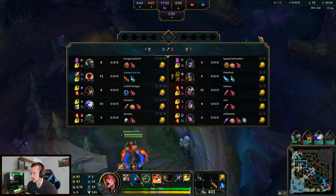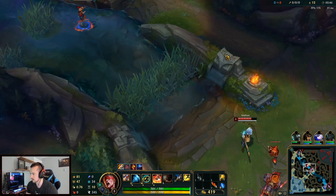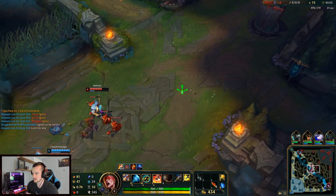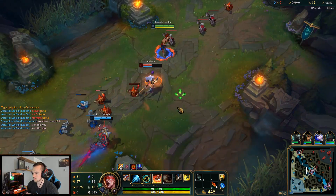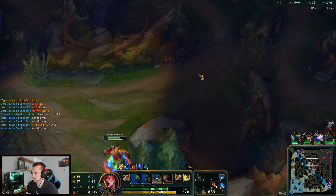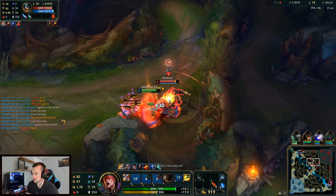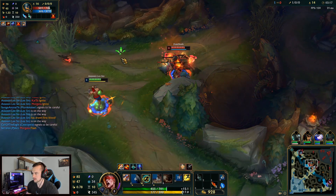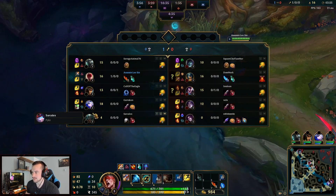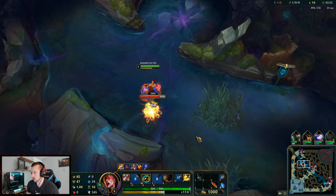I'm against Olaf. Olaf is not my preferred matchup, but honestly I feel like with crit Lee Sin it won't be as bad, especially because I'm going to be maxing W — I should be able to actually win trades or win all-ins early. I don't know if he has vision of me. We caught up in CS to Olaf, we got the first blood kill, and we didn't have to burn any subs. We are good to go this game.